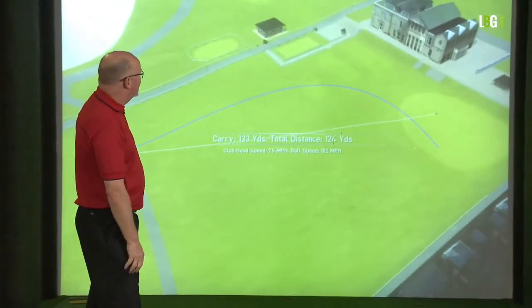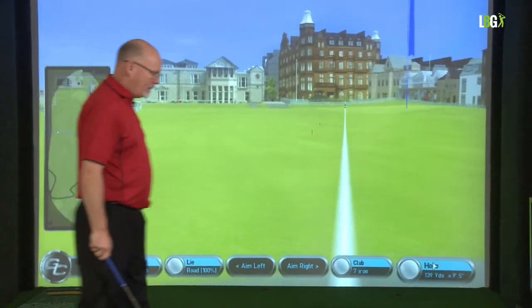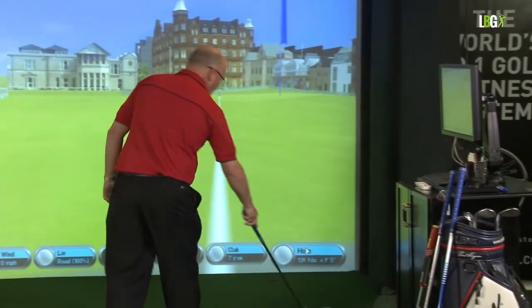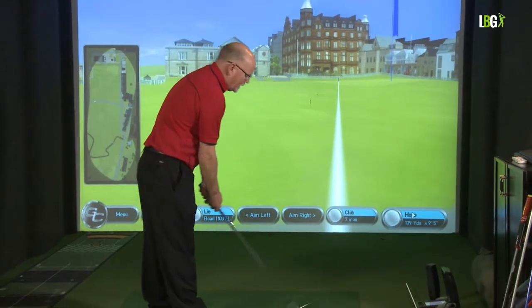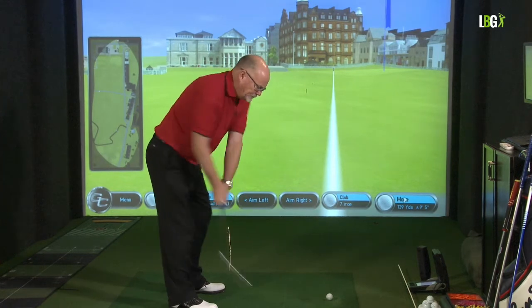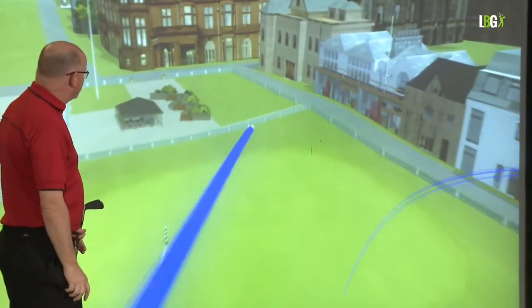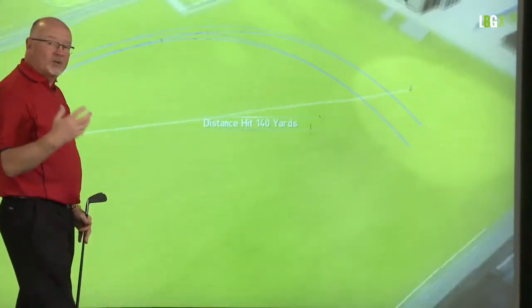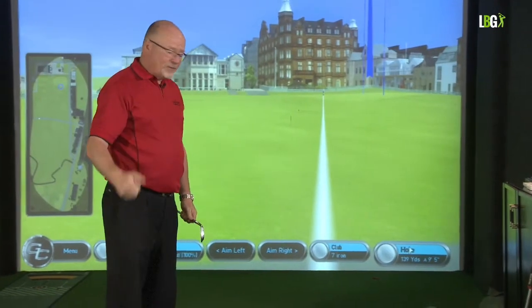You can see the ball screwed back and I just escaped the Valley of Sin, but I've got quite a tricky two-putt from there. Because we're on the simulator I get a second chance — that felt a lot better. I split the difference and hopefully because I got the right shape on the shot the ball sat down but didn't go backwards. You see I faded the first one and it sat down towards the Valley of Sin.